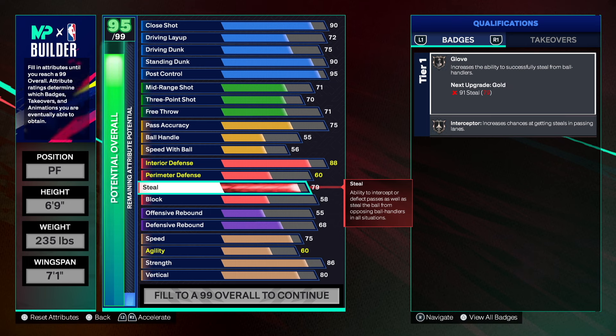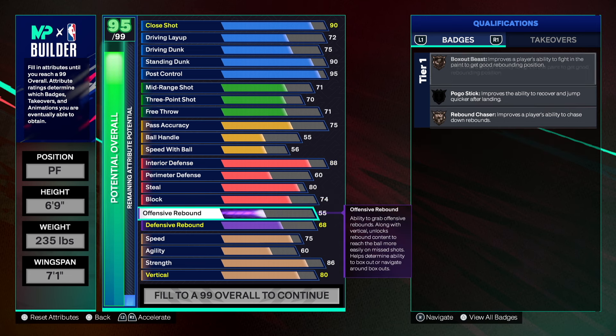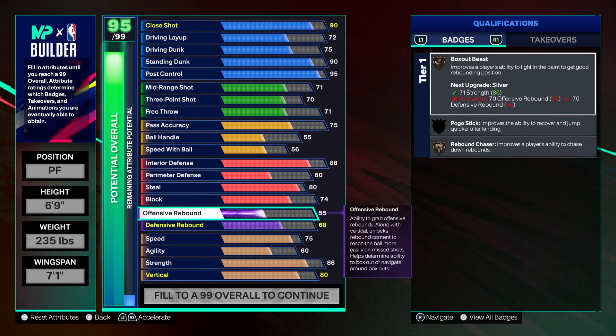80 on the steal — that's what he had, so we're making his exact build. He had an 80 steal, we're giving him 80. He had a 75 pass, we're giving him 75 pass. The shooting matches his exact numbers. The block we're gonna go with 74 just so we can get paint patroller and high-flying denier.